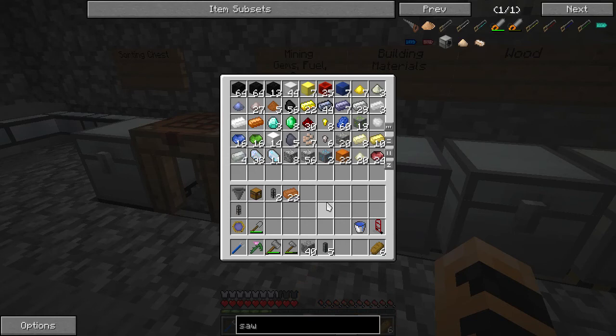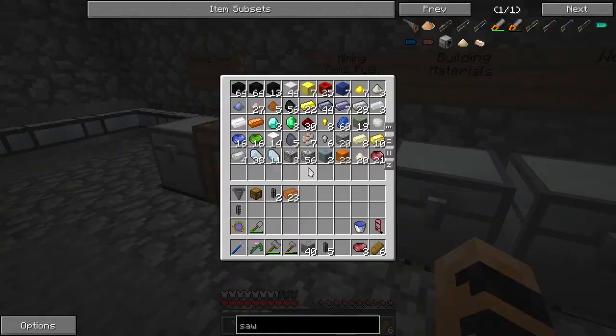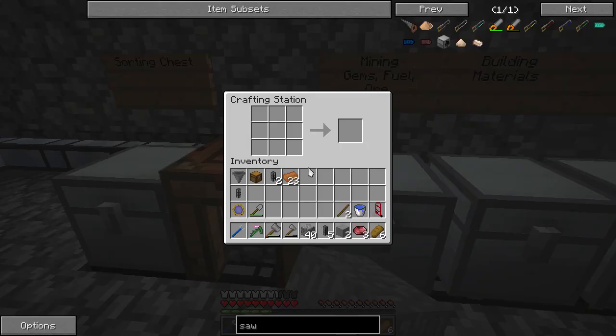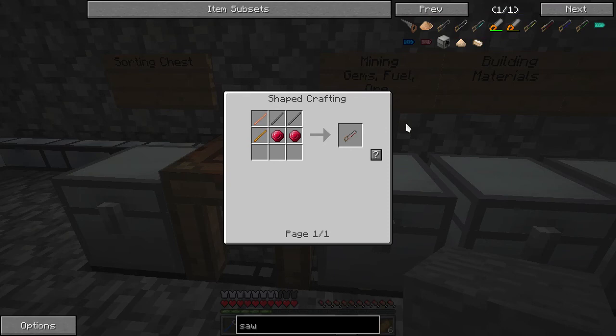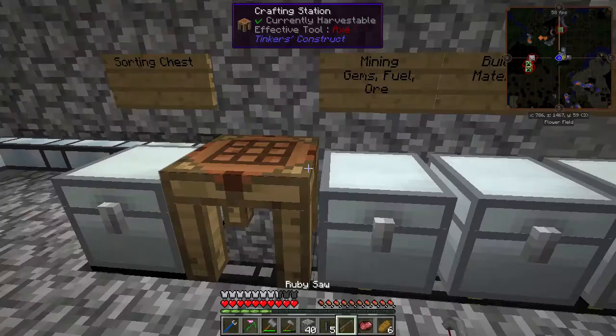I don't know what I'm going to do with those Project Red materials. I've got Peridot and Ruby — I've got the most Ruby, so I'm going to use that. We need a couple pieces of Ruby, some sticks, and some stone tool rods from Forge, which you get from two pieces of stone. There we go — that should get me a Ruby saw. I'm pretty sure this is not scannable, but let's test it out. I'm wrong — good.